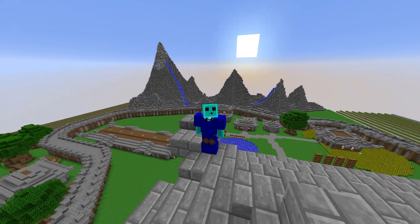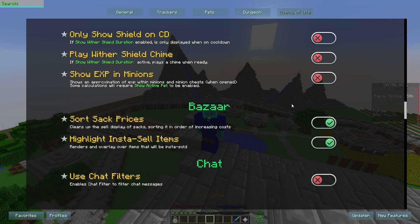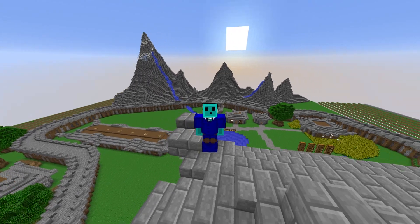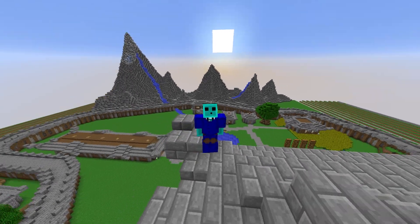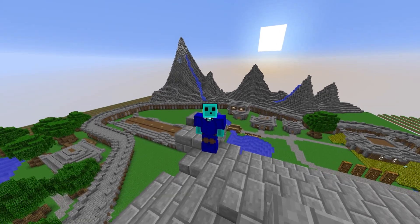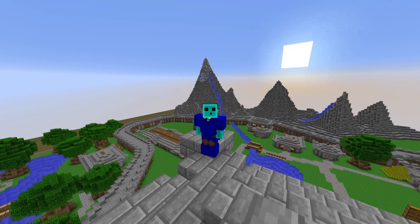Skyblock Extras costs $5. I used to use it for the experimentation table, but I actually liked the NEU version better. I still do use it for some stuff like sorting sack prices in the bazaar and highlighting insta-sell items. I use it for just enough stuff that I wouldn't uninstall it. But honestly, if you're starting a new installation of Skyblock, I wouldn't recommend it. I'm kind of mixed emotions on this mod. I'm going to have to give it a 5 out of 10.